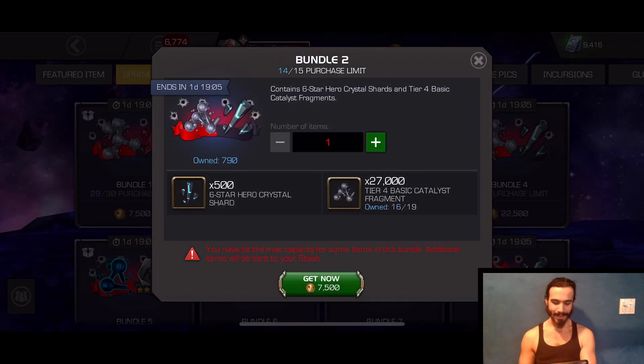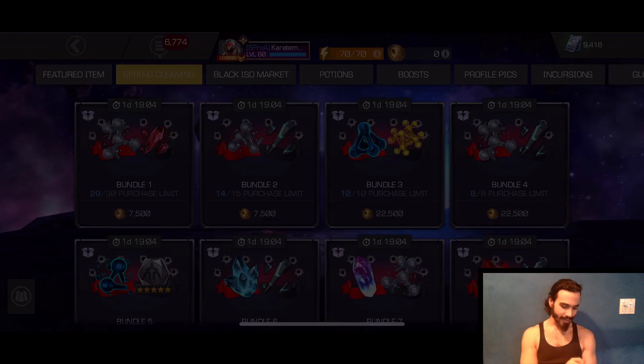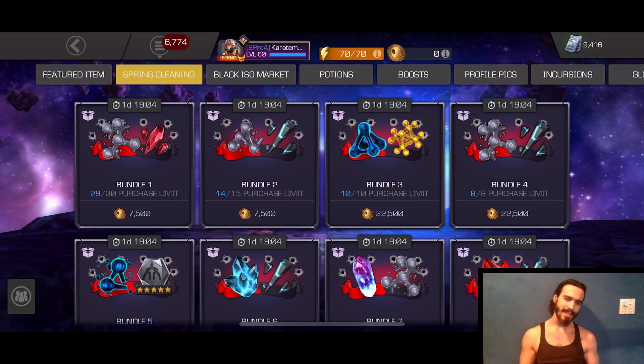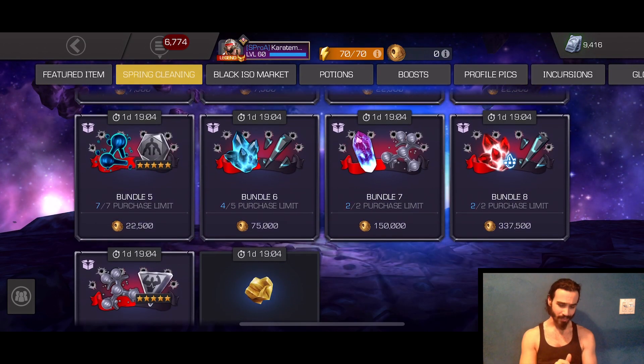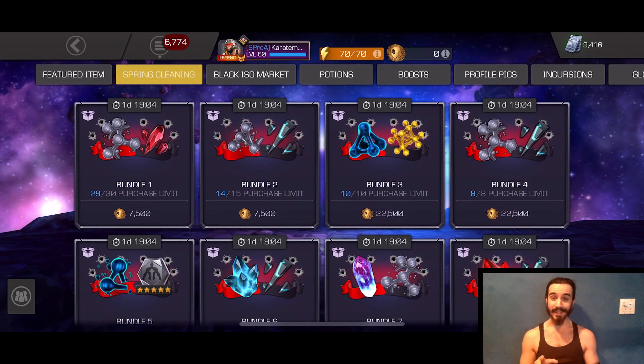Bundle number two lets you get up to 7,500 six-star hero shards and about 12 Tier 4 Basics. Bundles one and two are probably the best value for your doubloons, along with bundle six and bundle seven. Bundle three also has an argument if you're really dry on Tier 4 Class Catalysts.